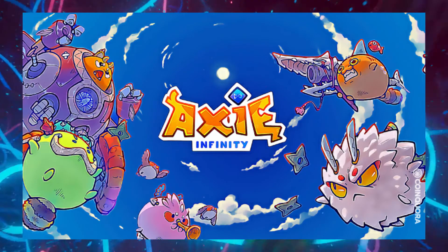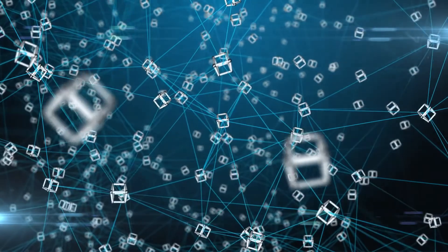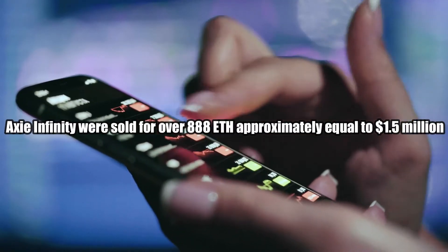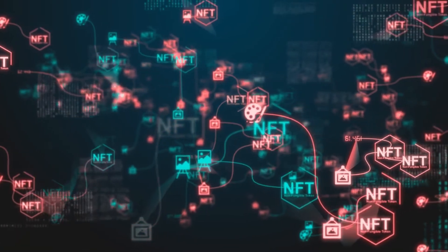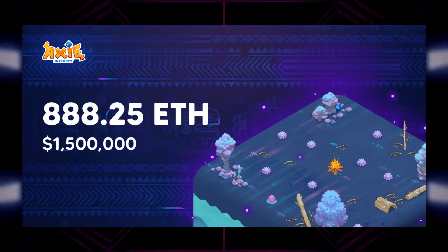Let's discuss some of the Axie land sale records. On February 9, 2021, nine plots of land on blockchain game Axie Infinity were sold for over 888 ETH, approximately equal to $1.5 million, making them the most expensive non-fungible token (NFT) sale ever. The buyer was an anonymous entity known only as Flying Falcon.